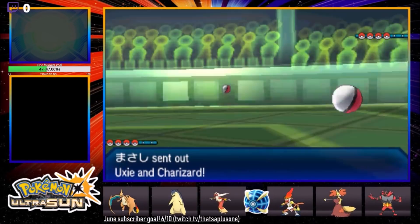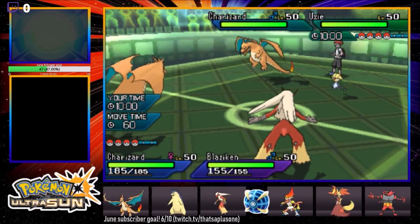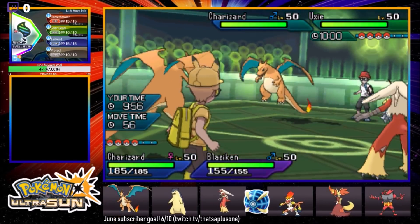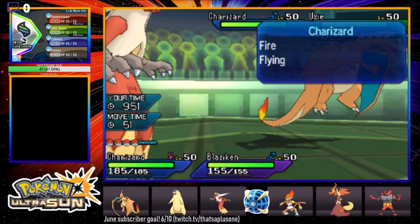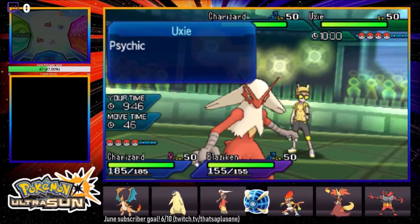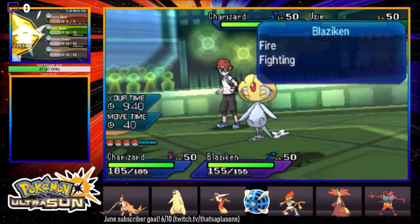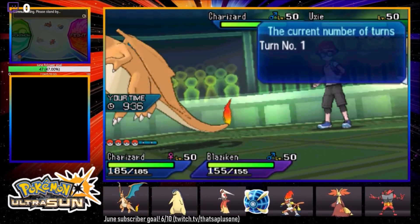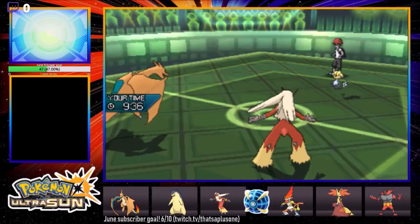Uxie and Zard on the lead — what is up this guy's sleeve? Do you think he's gonna go Zard X? Do you think he's gonna go for an Ally Switch? Realistically I cannot break that Uxie. Is he running a Trick Room type of team? I think I'm going to Flamethrower the Uxie — and I think the Grassium Z Bloom Doom will pop it. Let's just try it. Big damage — I wanna be popping that Bloom Doom Blaziken. He's switching out — going to Tapu Fini. Oh wait, it's gonna be Kommo-o.